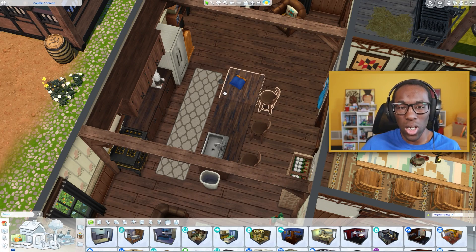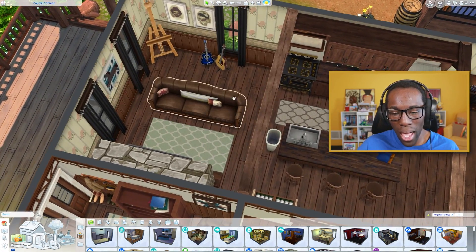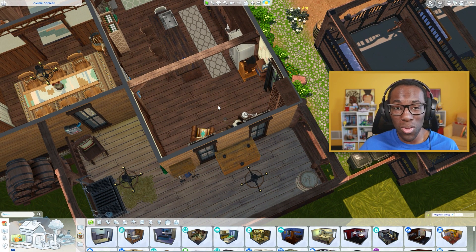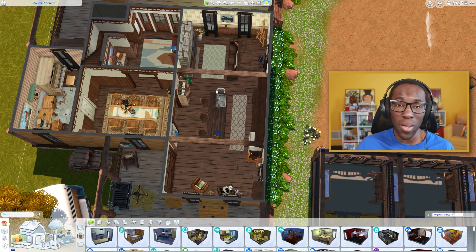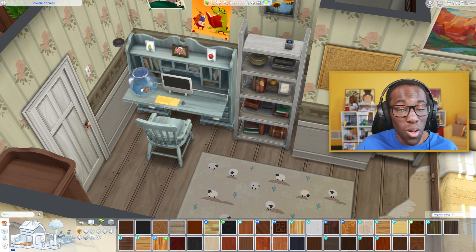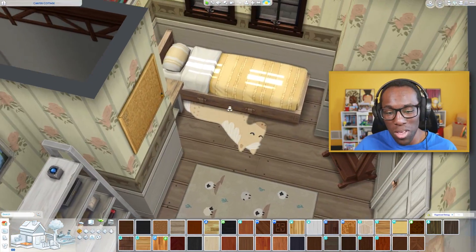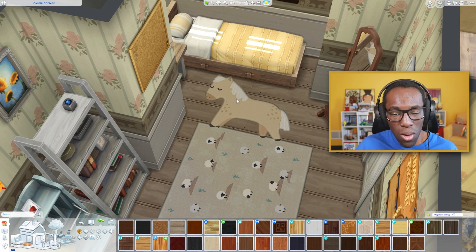I wanted to keep the floor plan pretty open but separate the spaces with spandrels. I'm not normally a big fan of open floor plans but I think I did a pretty okay job — the kitchen is in the middle, the living room on the left, and a little reading area on the right. I was going to put another piano in the reading area, but they're too expensive and quite big, so just two pianos total. For the kids' bedroom we have a mirror, bed, desk, fish bowl, toy box, wardrobe, and a really cute new rug from this pack.